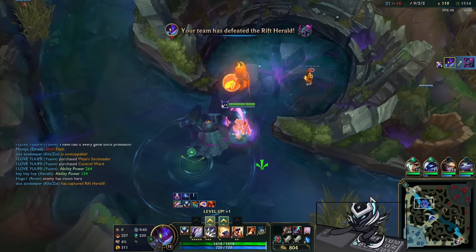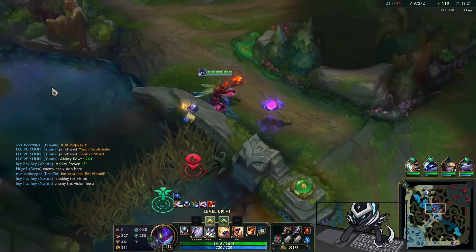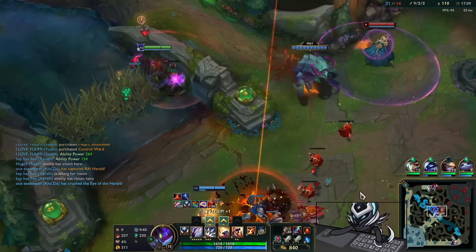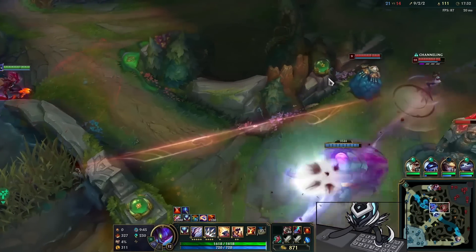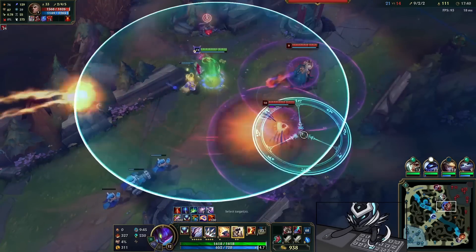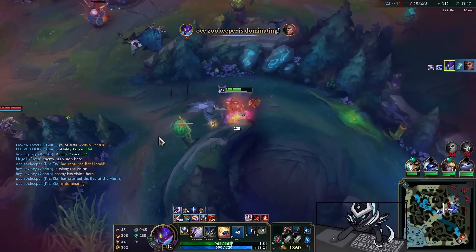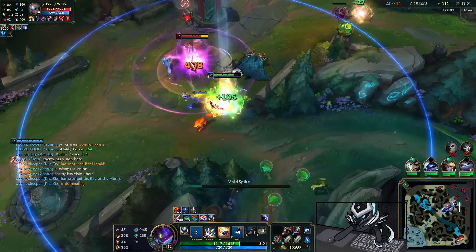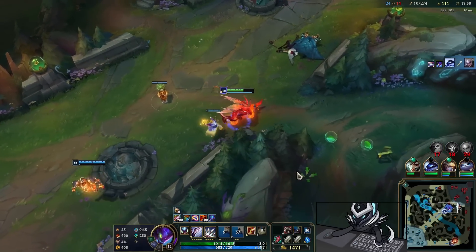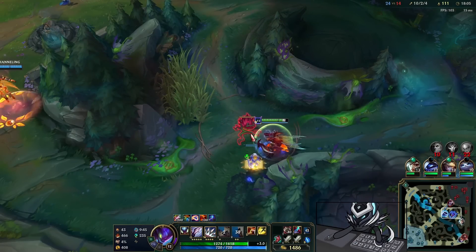I drop the Herald mid — it's the only place to drop it at this point. I get the tower and look for a good chance to go in. The enemy team is very squishy. Herald takes the tower. Jhin is busy ulting, so I R-Evo in, find Jhin in isolation — look at that damage. Even with Yumi on us, the damage is definitely there. I pick up Diana as well, and you can really feel the damage even without the Yumi.